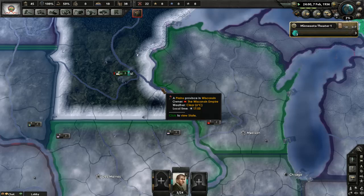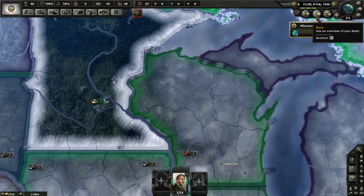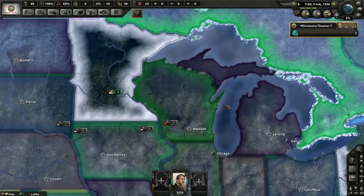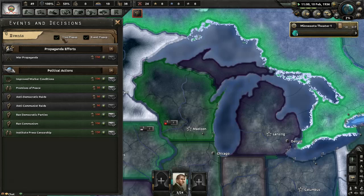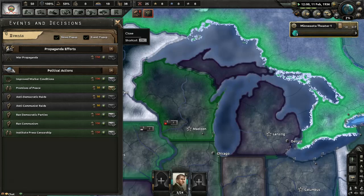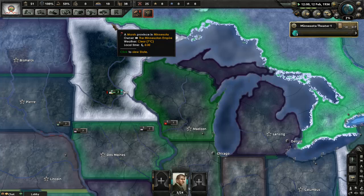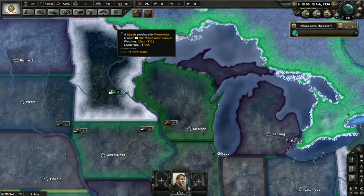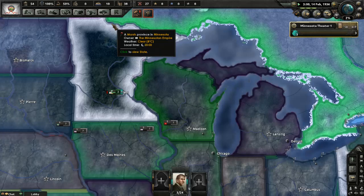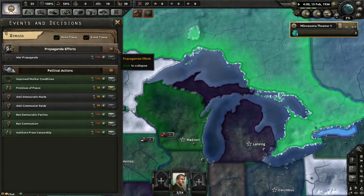I'm looking at what this action is because this is new to me. Where do you see that? Have I just completely missed that? It's the gavel button. They've added a lot since I've played, I can promise that. Apparently I can promise peace.